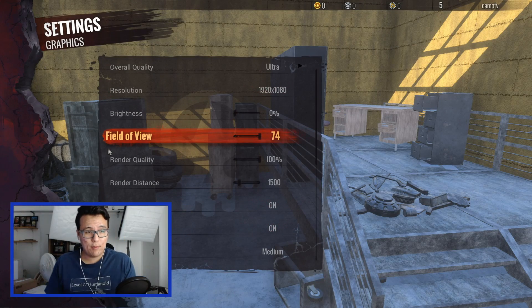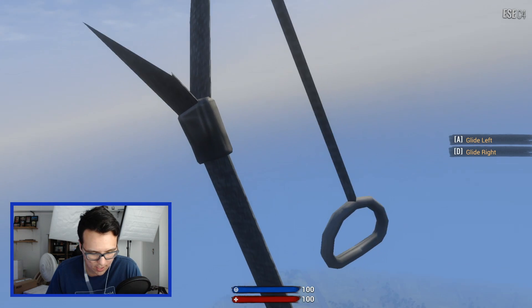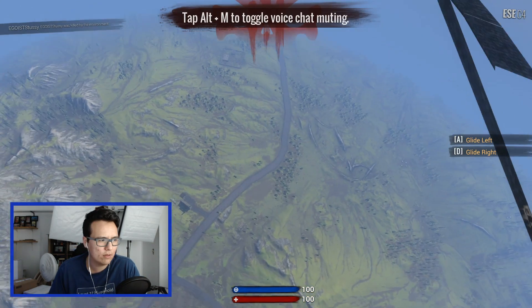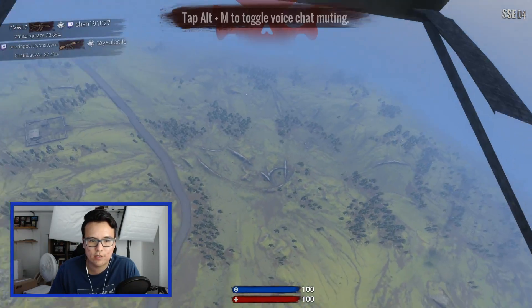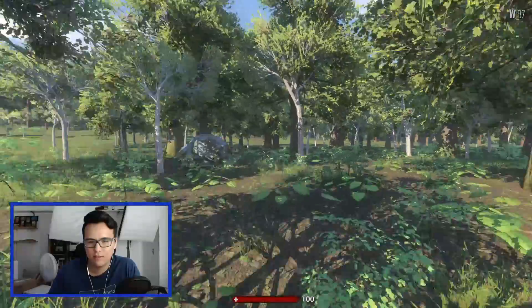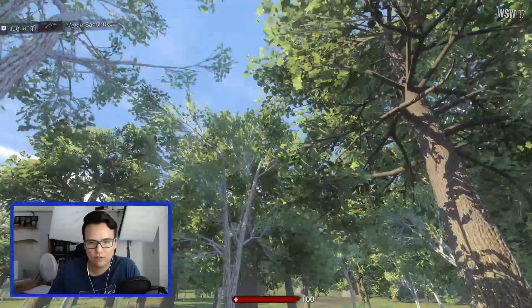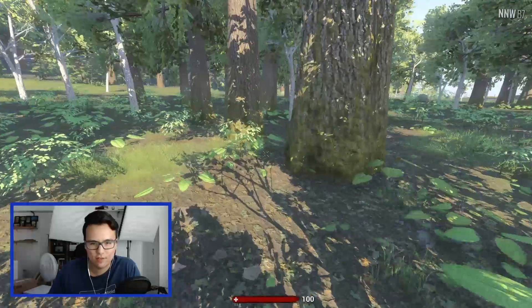For the next game, we're playing H1Z1, with the preset set to ultra. Flying in from the sky, I'll enable the overlay — but it looks like this is another game that doesn't support the NZXT Cam overlay. I'm noticing some definite stuttering and glitchiness, which I'm guessing is mostly from the shadows and all the filtering from the trees and leaves.